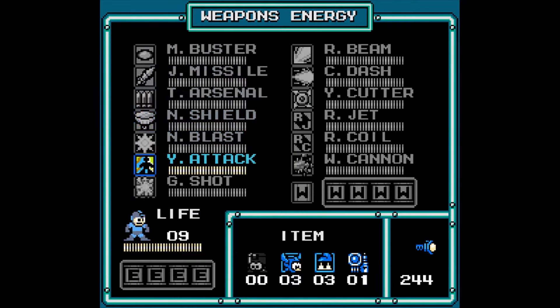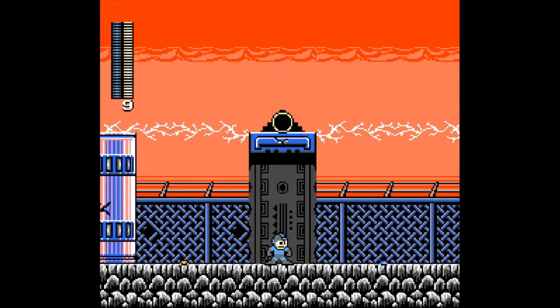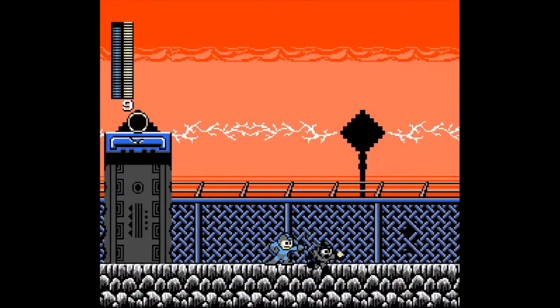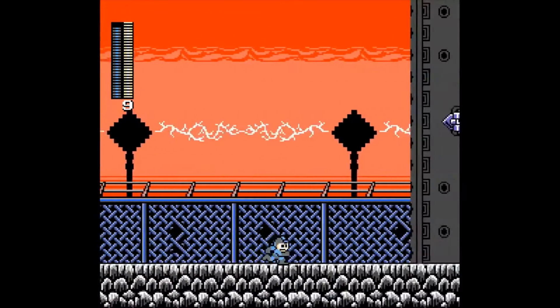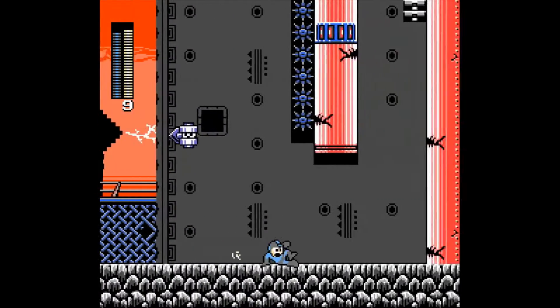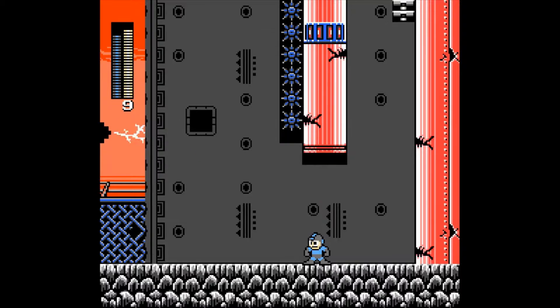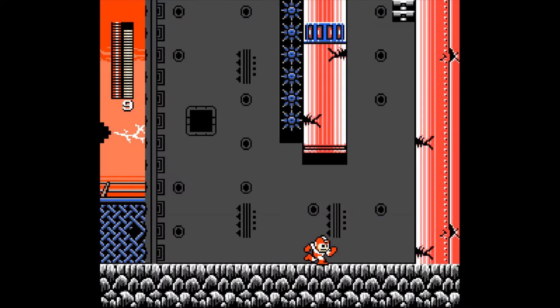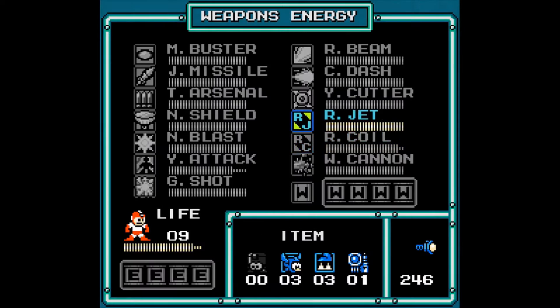Now to show you the weapon that we got from Yoku Man — the Yoko attack for Diddler. It homes in and kills stuff effectively, as you can see. Very good for enemies like this up here. Now, there's a ladder up there, and you're quite right — we used a rush coil to get up there. And if you said that, you'd actually be quite wrong.